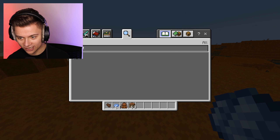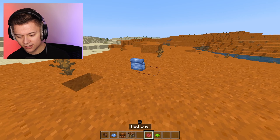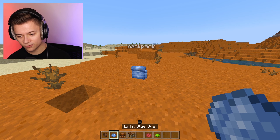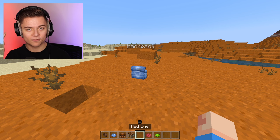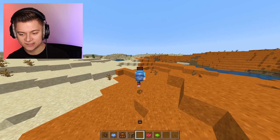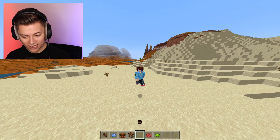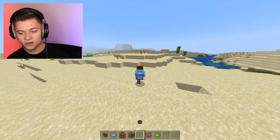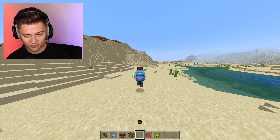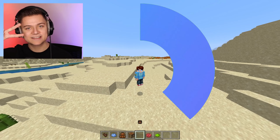Click the backpack with light blue dye and it changes colors - that is so crazy! I'll grab some more dye - we've got red and lime green as well. That is so cool. I'm going to keep it on blue because that's my favorite color. That is a nice add-on - be sure to drop a like and subscribe if you're new. This is a great add-on and I definitely recommend using it for your Minecraft survival world in 1.18. I'll catch you guys in my next one - peace out!